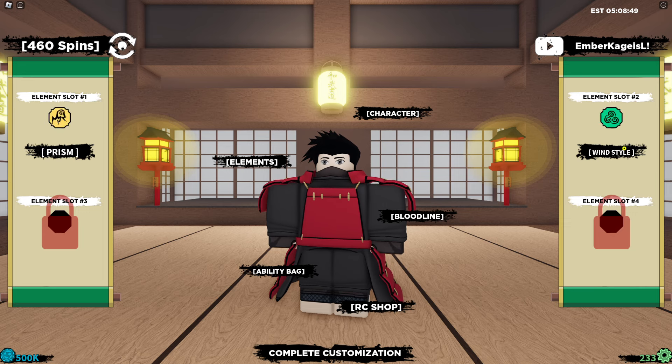We got two fire elements. Next code is haze no buffs. This one also gives you raw coins and a lot of free spins.